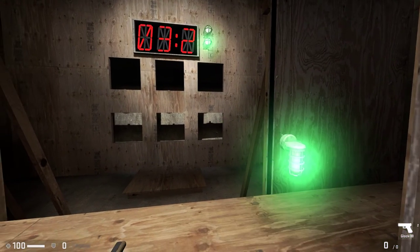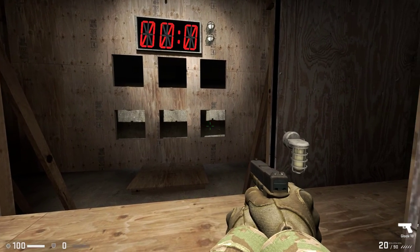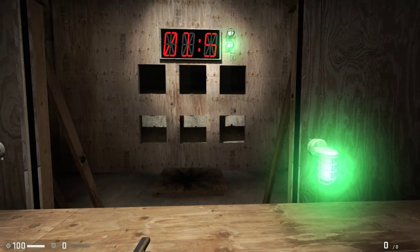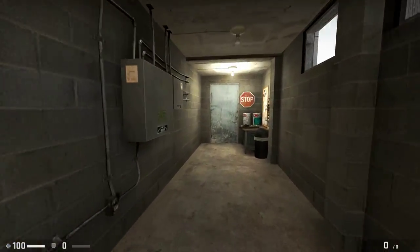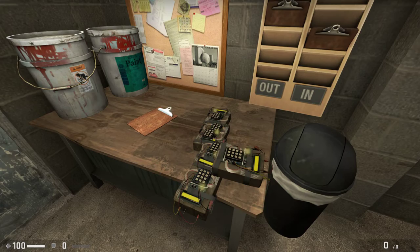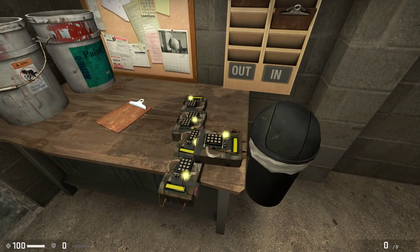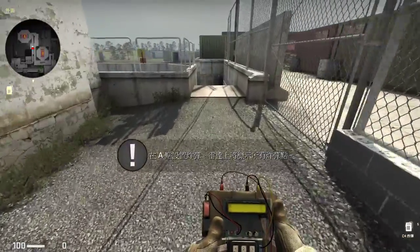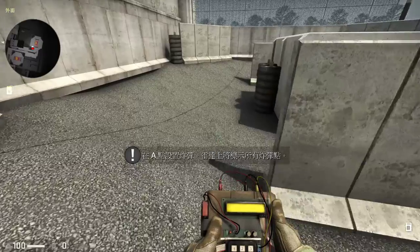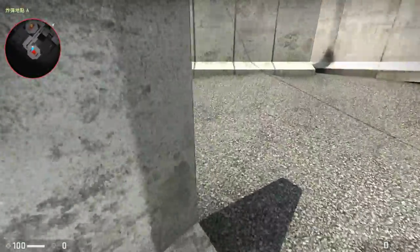Nice. Now pick up the pistol again and do it one more time just for practice. And that was a flashbang. Nice job avoiding that flashbang. For your reward, let's go blow something up. Unless you're a traitor, you will not be planting bombs in the field, but we want you to understand what you're up against. Pick up a bomb and head on over to bombsite A. Plant the bomb by equipping it and then using it. Now go ahead and plant it inside the blast shield. Good job on the bomb planting, traitor.